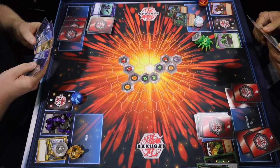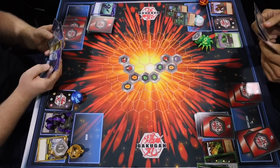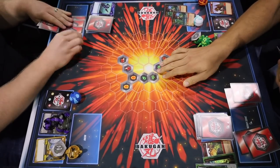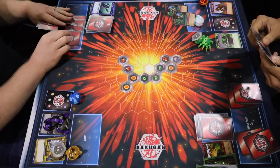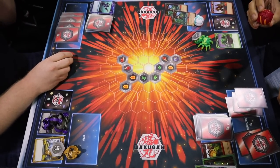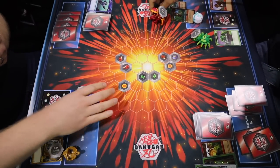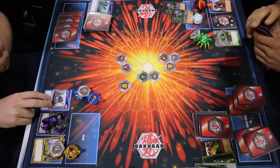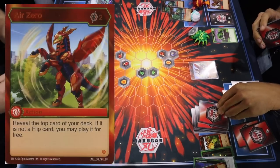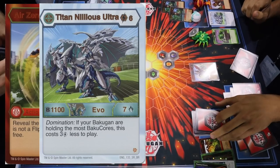The player on the left is now set up for a team attack, which could be a really big deal — if he wins the next battle he's going to add the damage ratings of all three of his Bakugan together, and that's how many cards the player on the right will have to mill. Both players play energy and pick their Bakugan. Both Bakugan open, so now they fight to see who wins. The Dans trigger — he reveals an Air Zero and the second Dan reveals Titan Nilius Ultra, which is an evolution card.